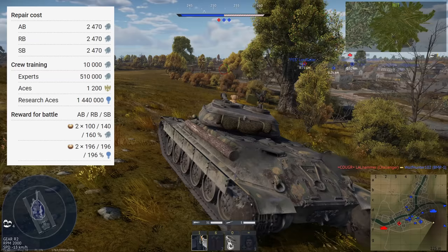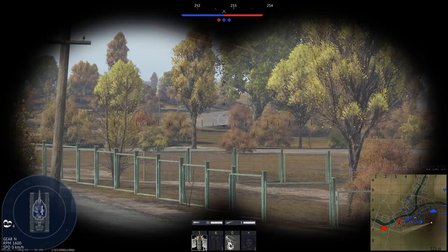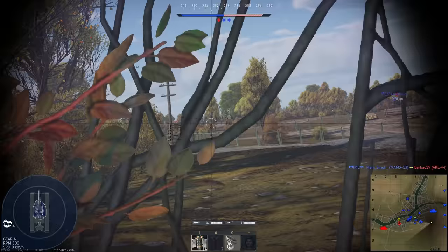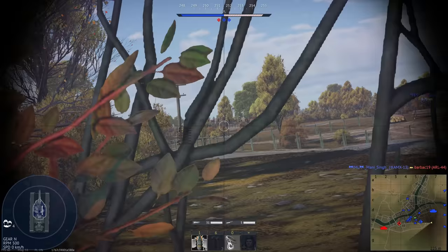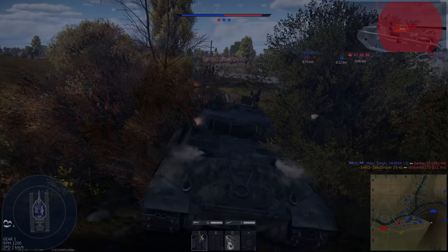And for the Expert and Ace qualifications, which are needed in my opinion to cut down that long reload speed, it's 510,000 Silver Lions for the Expert, and 1,200 Golden Eagles for the Ace. So lads, is the IS-6 still a good grinder, or is its title of being overpowered now long gone? Stick around for the rest of the video.